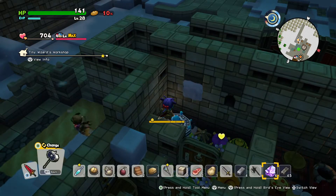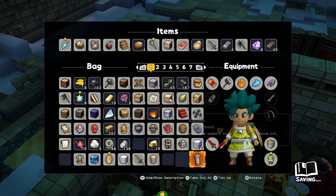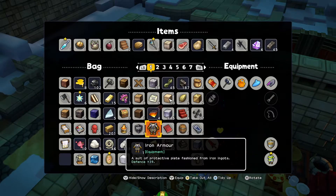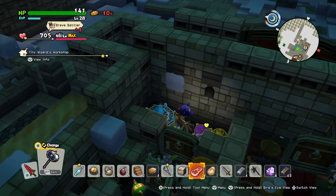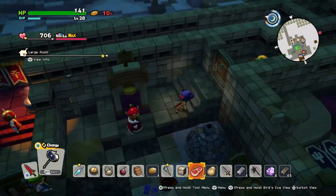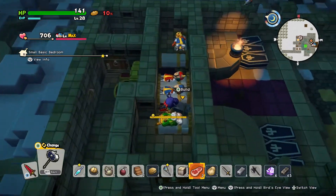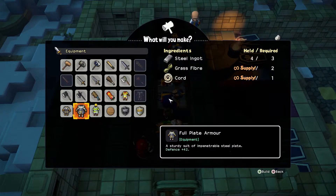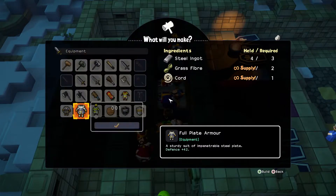Oh, I also need armor. I know where I can get that. Oh, I don't have full plate armor, do I? No, I only have iron armor. For some reason I thought I had full plate armor. Let me make that real quick. Yeah, we really should get more beds — there's like five beds for 20 people. Full plate armor, perfect.